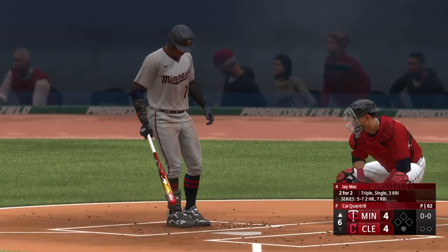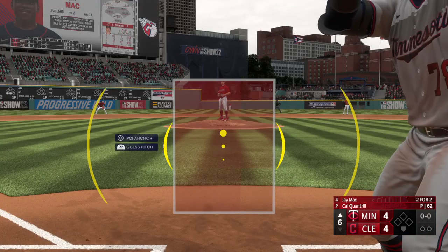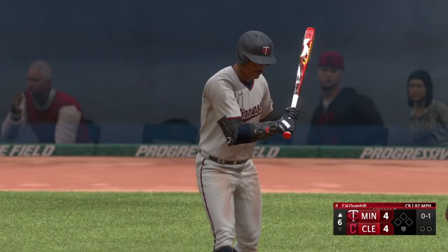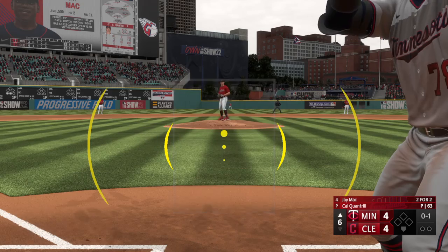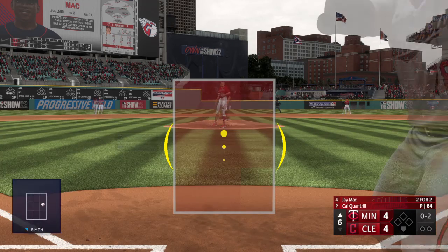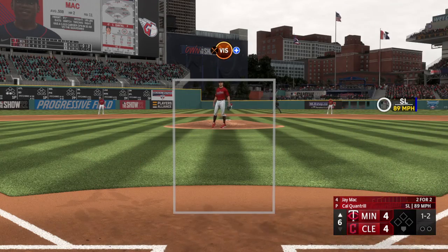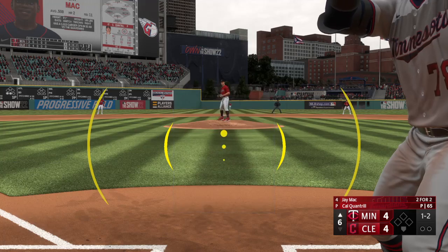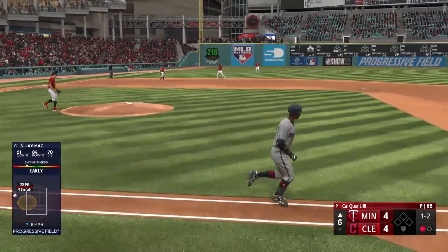Welcome back. Jay Matt leads off for the Twins — Quantrill back to work. A big swing and a miss. Good speed at the top of the order here — you want to get on, see if you can get a stolen base, get around the bases, and pick up a run. Next offering is in for a strike. Way inside, gets out of the way — straightens him up a little bit. And he deals — this one popped up, and there's one down.